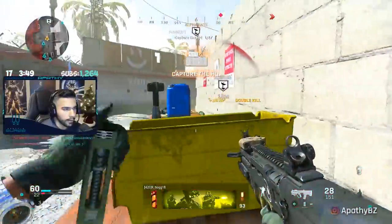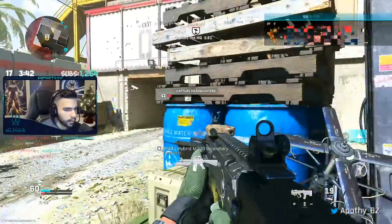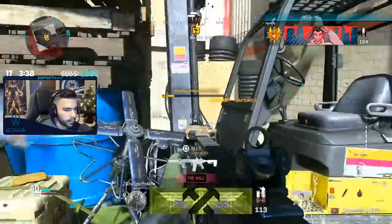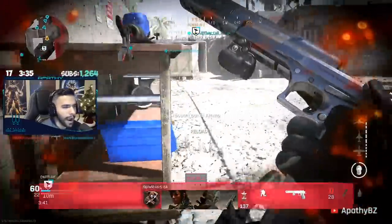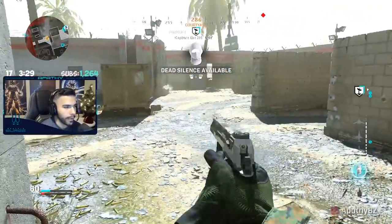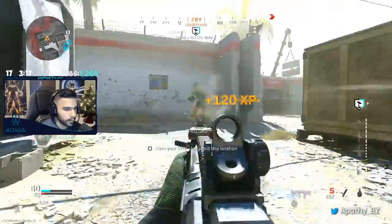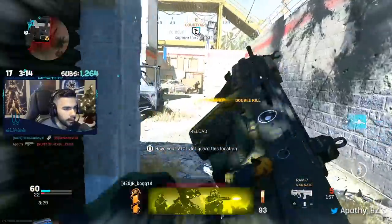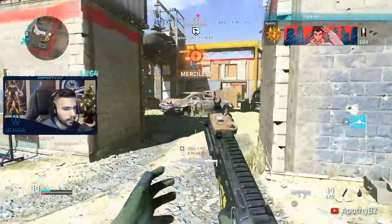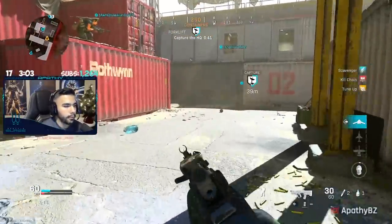Teammate, how did you die? You got a shotgun? All right, you're excused — if you got a shotgun, you're excused. I need to fill up to the headquarters. What are you guys doing all over here, man? One kill, baby — come on, you can do it. There we go! Now we're talking. I threw that away, damn it.